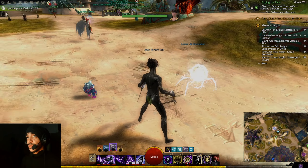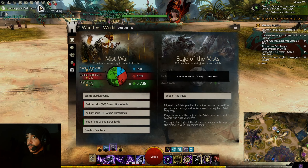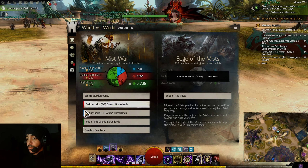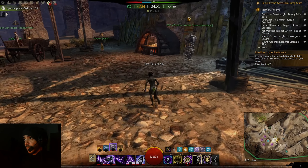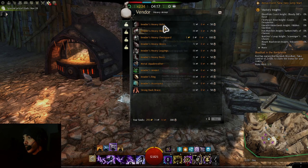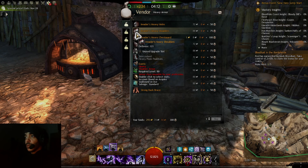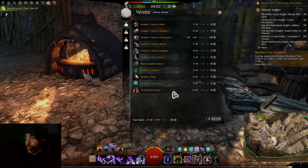The first thing you need to do when you want to gear up your character is go to World versus World. Go to one of the points and look for the golem — this golem is gonna sell stat-selectable gear for you. It's cheap and you can select any gear you want.